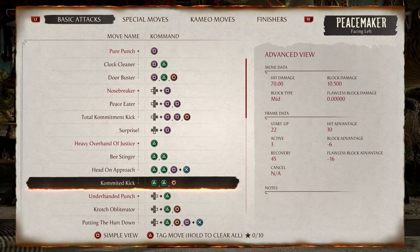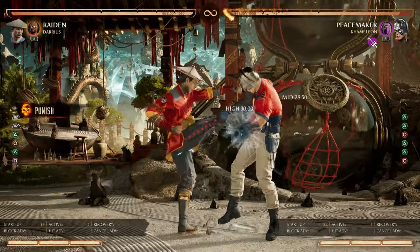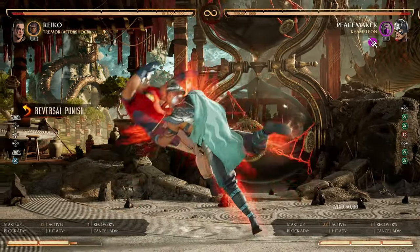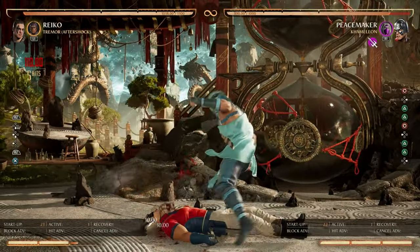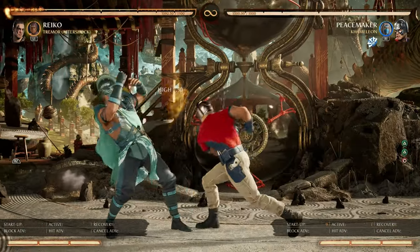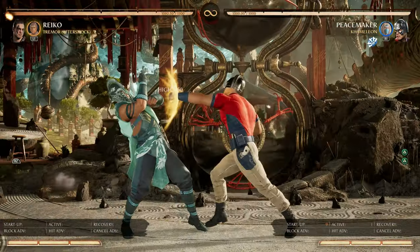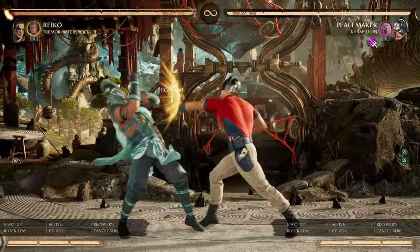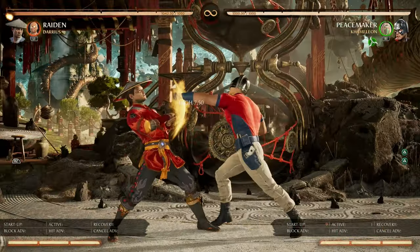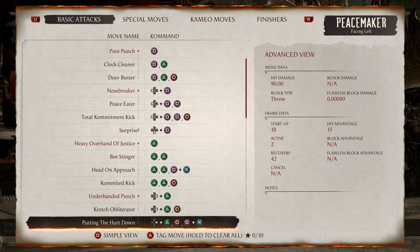Following up we have Committed Kick at negative 16 frames. The last hit of this string can be flawless blocked, allowing you to punish it. Additionally it has a gap that can be armored through — note some armors do not work against this, so test it out with your main character. Something to note: those last two strings are a pair of 50/50s. Both the throw and mid ender come out at 22 frames. If you duck expecting the throw, you'll get hit by the mid ender if it comes out — keep that in mind.